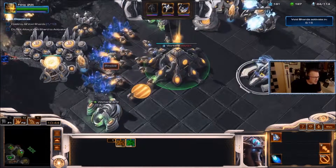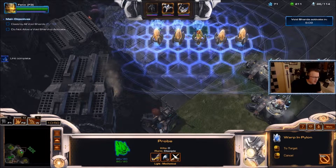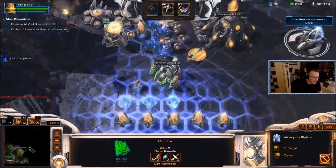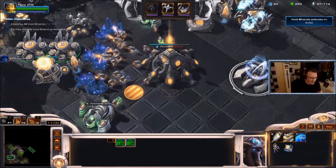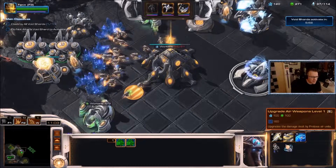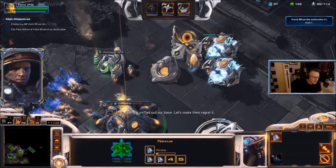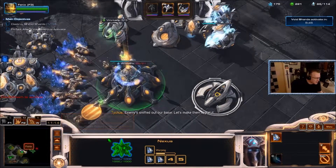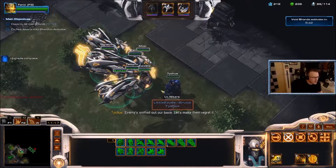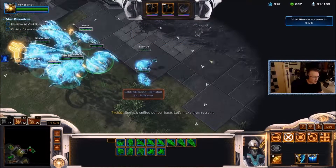Artanis still does need pylons to power his buildings if you want to go for his global ability and the Golden Armada. Actually, chrono boost should be on here so I can get my saturation up faster. And because I have the arbiter, we're cloaked.